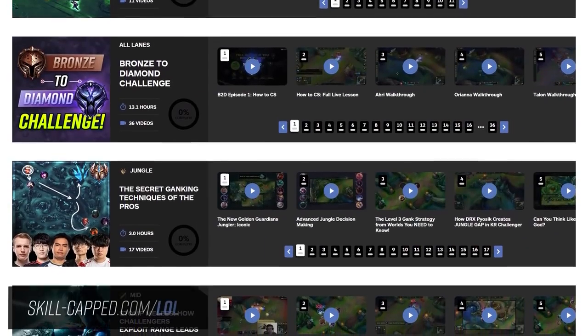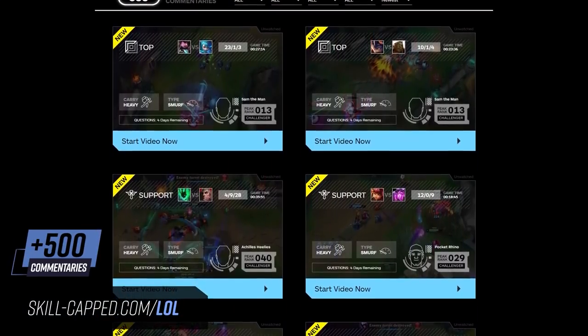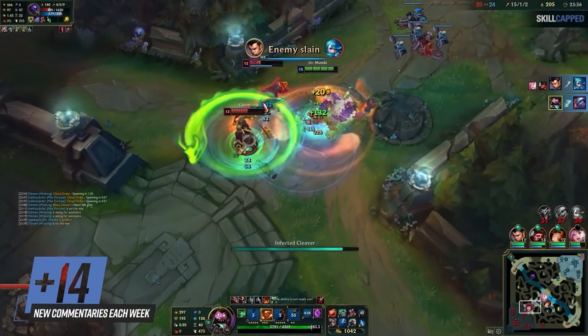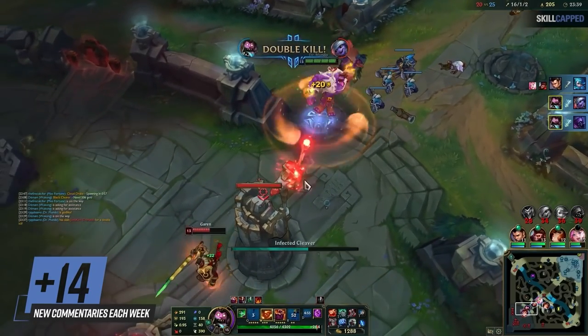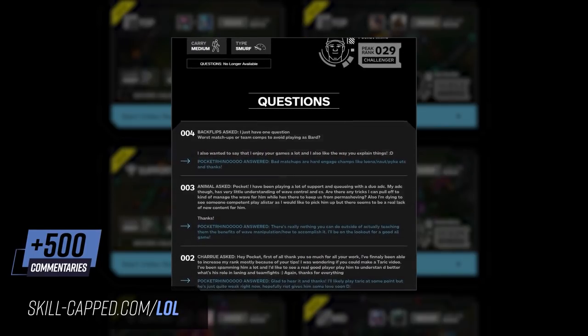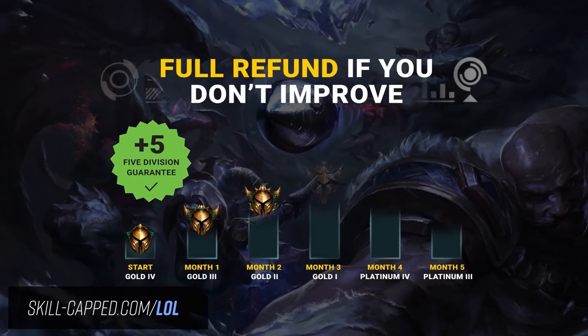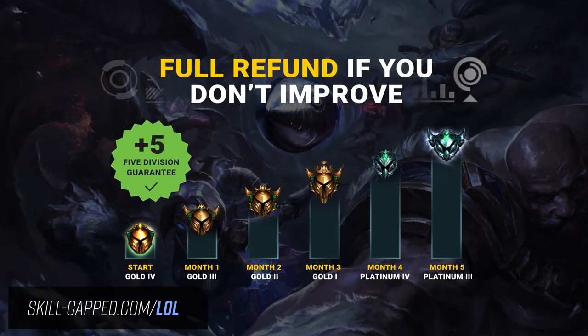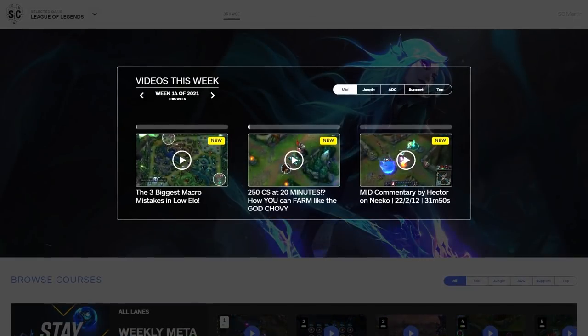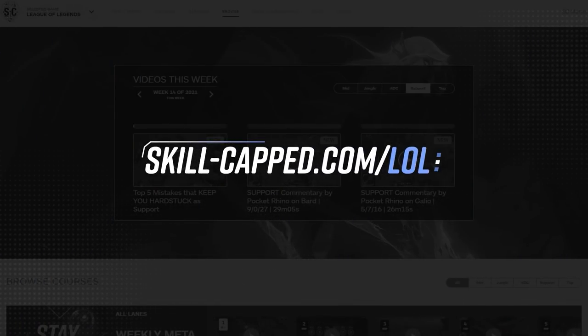And remember this guide comes from our website skillcapped.com where we have over 500 smurf commentaries by the top players and coaches teaching you exactly how to escape the rank that you're stuck in. We release 14 brand new smurf commentaries with cutting edge builds and meta champions every single week. We have a site exclusive feature where you can ask the challenger expert any question you want — anything you're struggling with or confused about — and are guaranteed a response. All of this can be unlocked for as little as $5 a month and is backed by our rank improvement guarantee — a full refund if you don't improve. You also get the most comprehensive League of Legends training on the internet with over 900 videos and 150 courses. Click the link in the description below, head to skillcapped.com, and join the hundreds of thousands of satisfied members and get that rank you've always wanted.